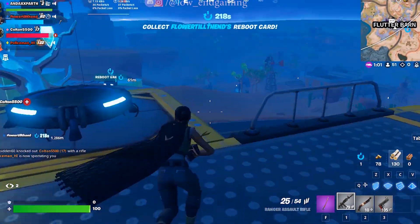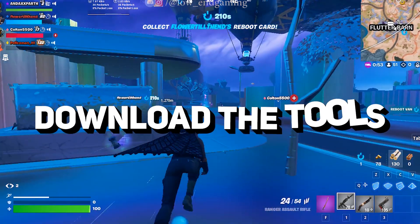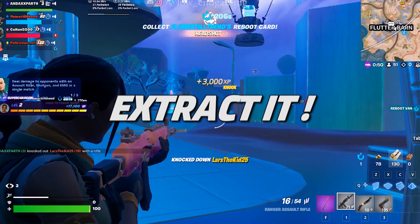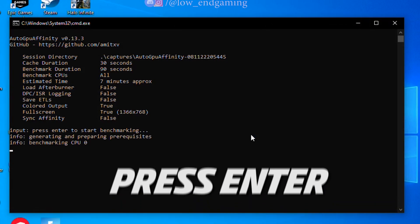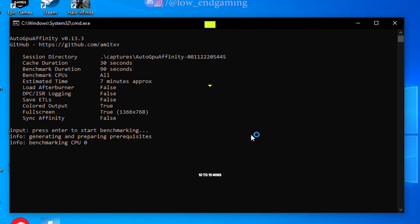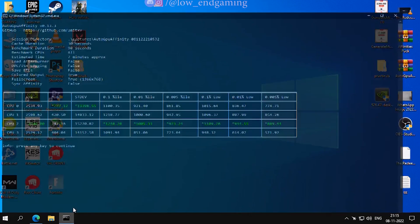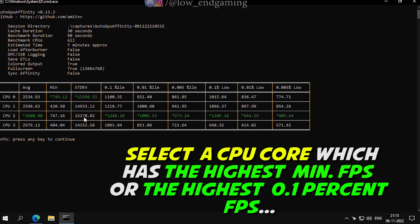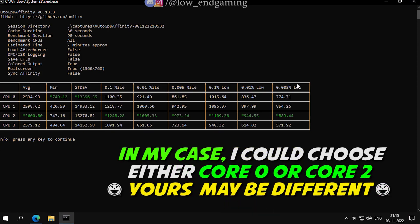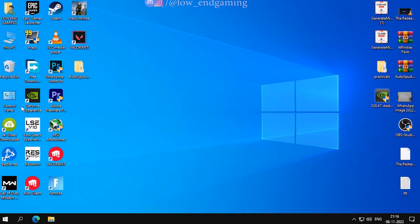This last step will give a good FPS boost — credit for this goes to Renotic. Download the two tool packs from the description and extract them. First open the Auto GPU Affinity folder, right-click the start file, and run it as administrator. Press Enter and the program will benchmark your CPU, which takes around 10 to 15 minutes. After the benchmark a table will appear — select the CPU core with the highest minimum FPS value or the highest 0.01% value. In my case I chose CPU 0 or CPU 2; in your case it may be different. Remember the core you want to select, then close the window.